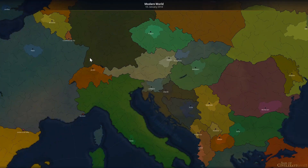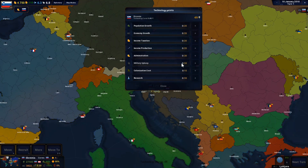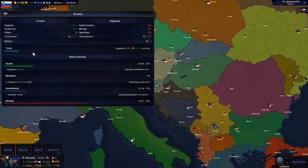We start by allocating our technology points, which is going to be primarily taxation, although we're going to put quite a few on military upkeep as well. Let's go taxation maximum, military upkeep also quite a lot, then just three points to economic, population growth, and income production. Our budget is making a very small surplus, so we need to raise that to the maximum.